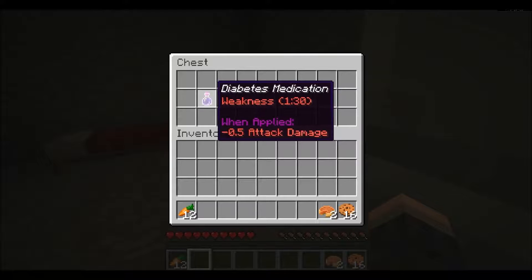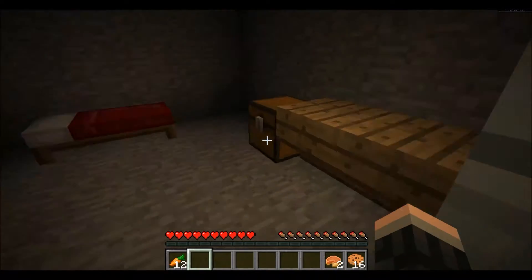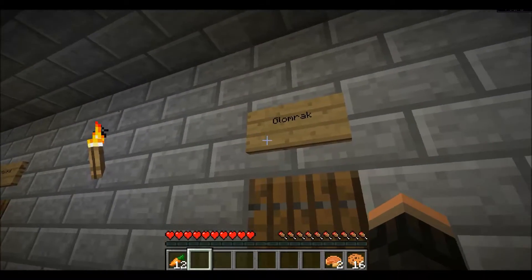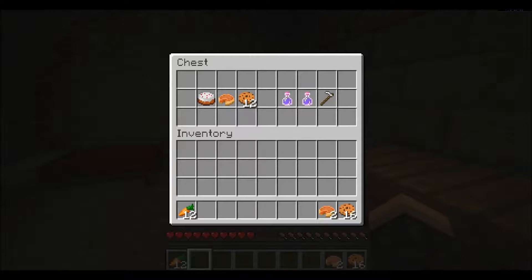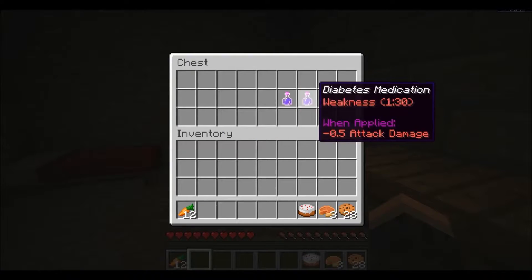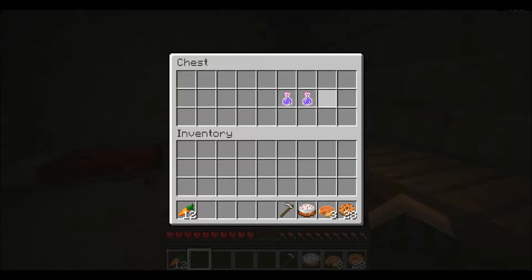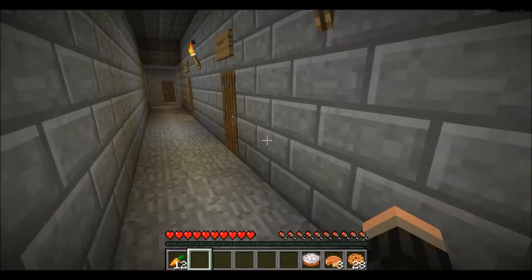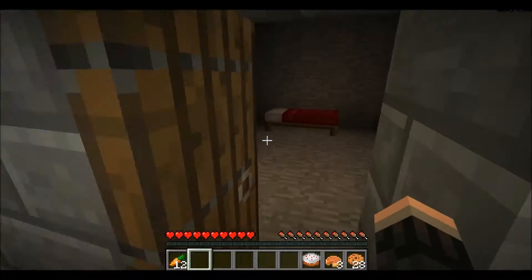Diabetes medication. I don't think I want to take that stuff. Glomrak. Food, food, food. Cheapo — can break carrots, potatoes, crops, nether wart, mushroom. We will take that. Who knows? Glondrak. These are some names.